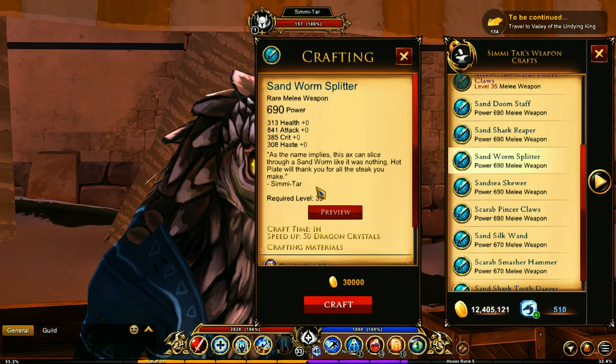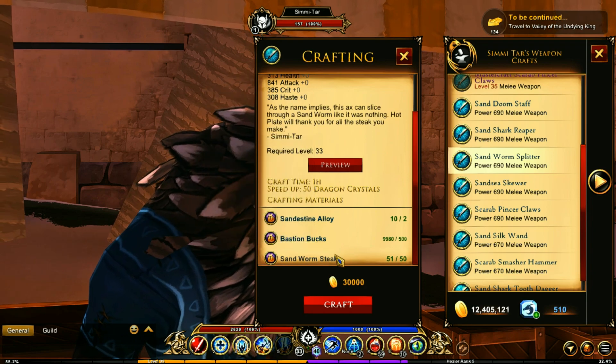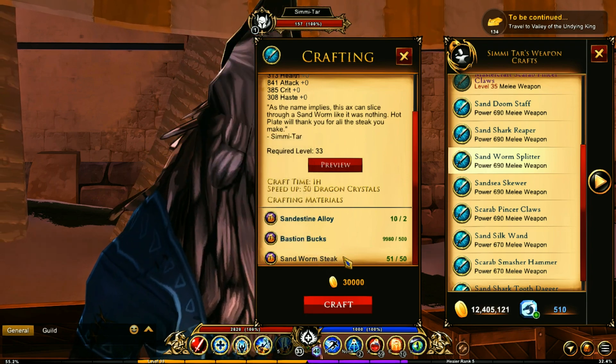To get the Sandworm Splitter, you're going to need to be level 33. You will also need two alloy, some bastion bucks, and some sandworm stake.